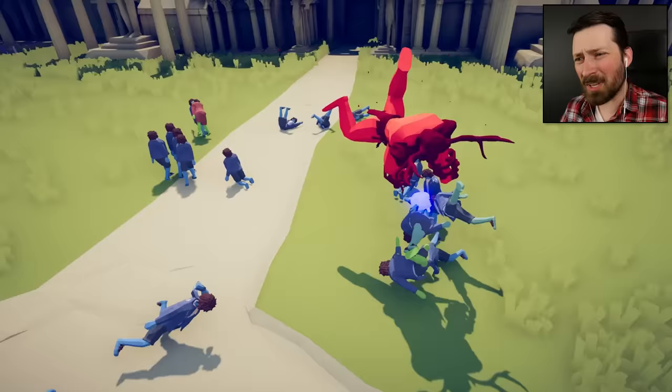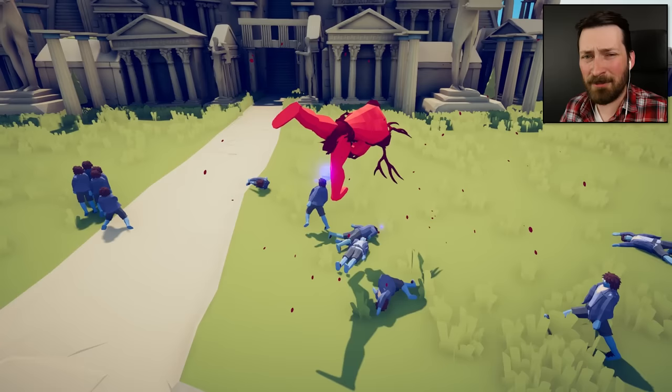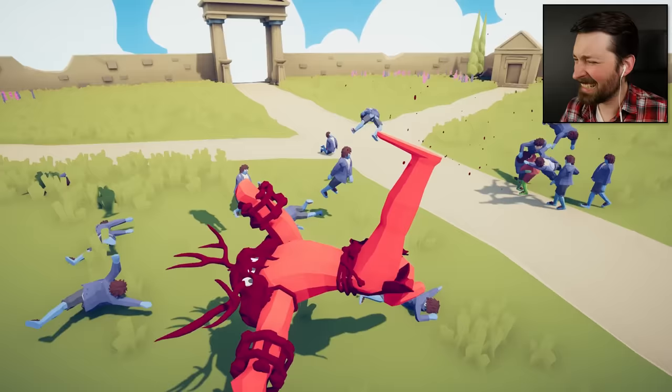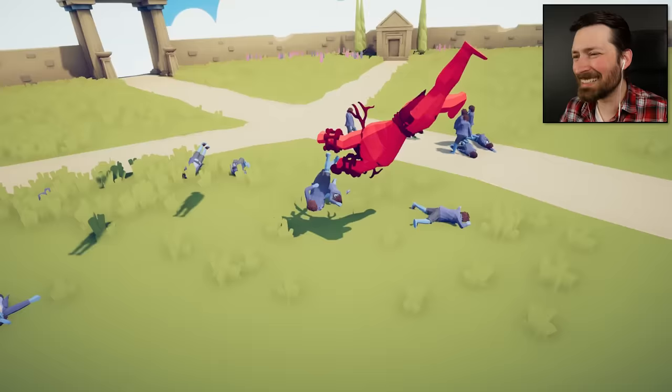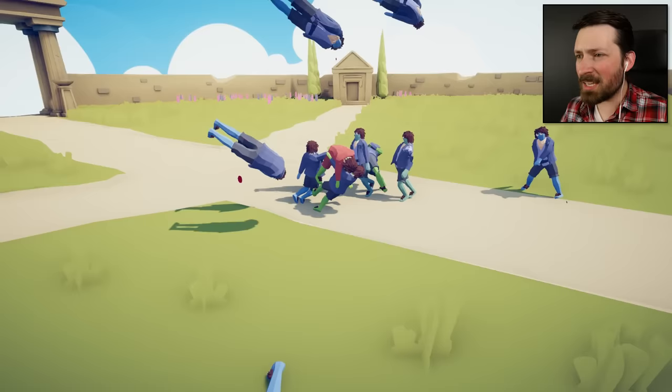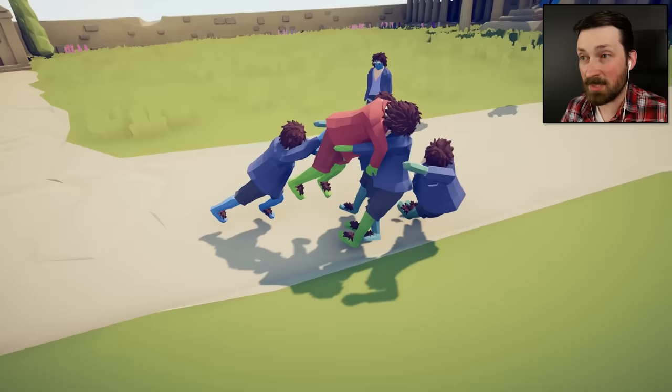This guy must have multiple different powers to screw with people and he just uses them indiscriminately. There are always three or four of them that just plank and kind of float around like paper airplanes in the breeze, while the rest of them really get the hard treatment. I also can't tell if this thing is huge or not. The halflings should be about half a regular unit size, but this guy is like twice the size of a regular unit. He's like a giant evil genie.